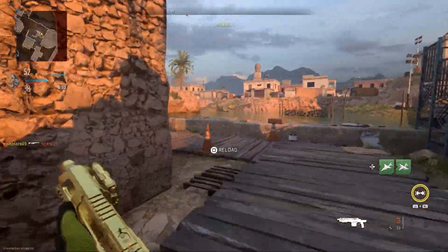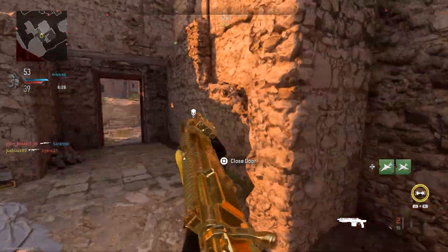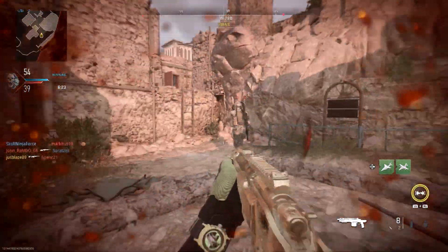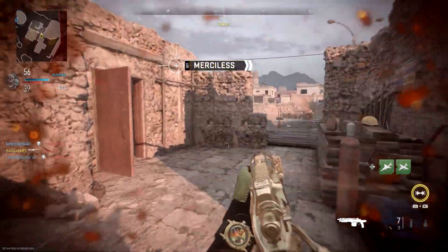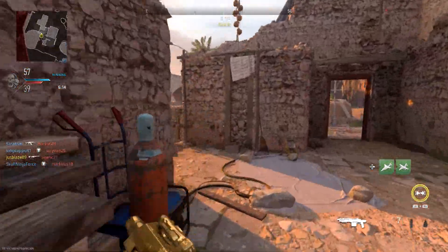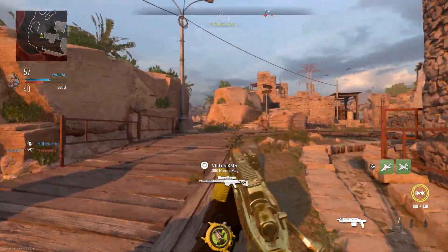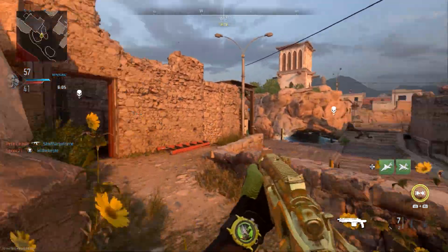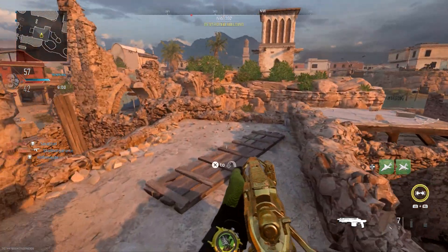First of all is the overpressured +P rounds. What this does is increases enemy flinch, however it's important to note that it only really makes a difference to the flinch on enemies that are using sniper rifles or marksman rifles. So if you're having trouble against people using snipers or running around with the SPR or the SAB, this is definitely a good ammo type as it will massively increase their flinch, making it harder for them to hit their shots on you. However, outside of that, if they're using assault rifles or SMGs, it's not going to make much difference. So it's very situational but very good if you're coming up against snipers or marksman rifles.